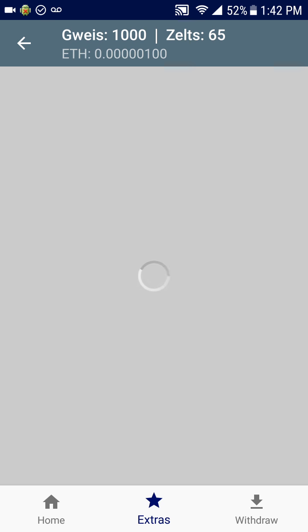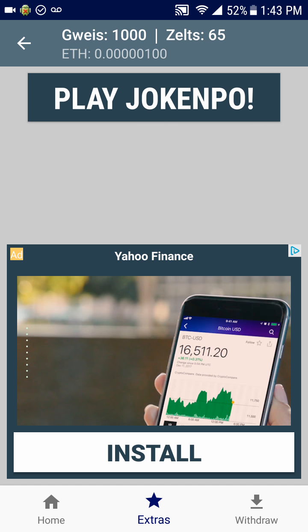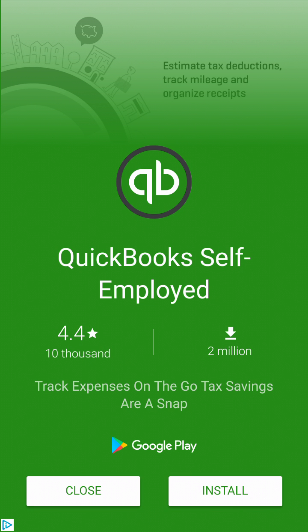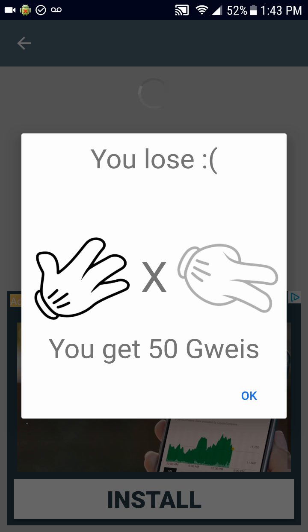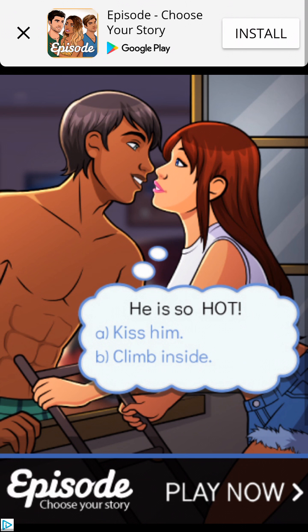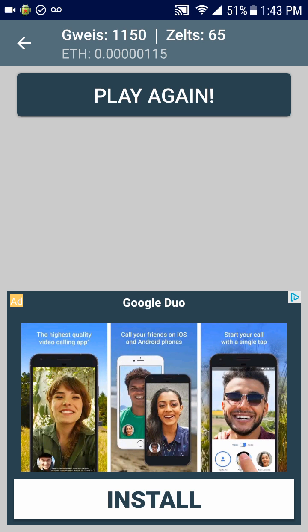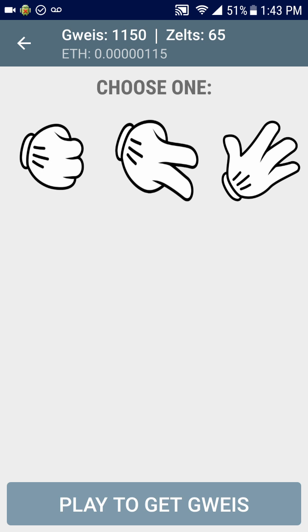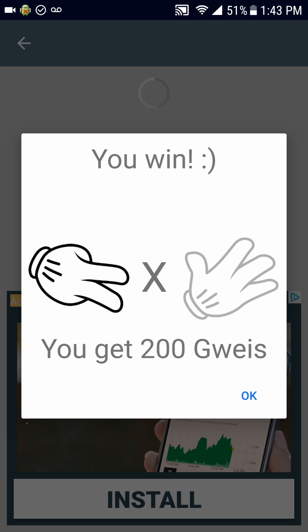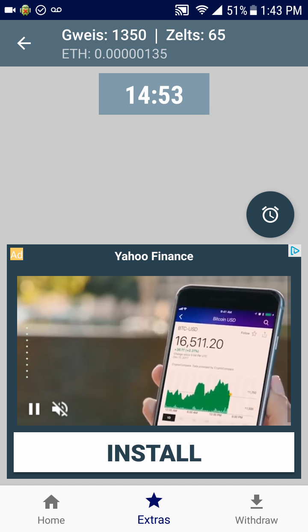Let's take a look at the extras — how can we get more money? We can play Joe Kempo, which is of course rock paper scissors. I had not lost a round yet... and I finally lost my first round, but I still got paid — I'm okay with that. It's a tie, I get 100 guise. You can only play about three, maybe four times. 200 guise — right on.